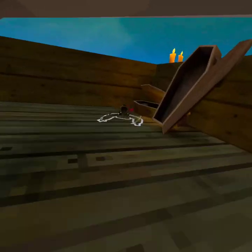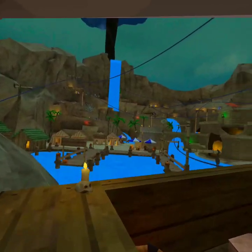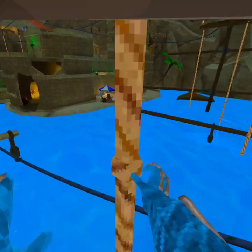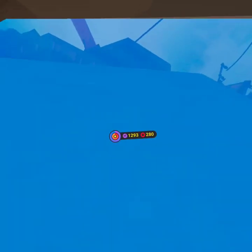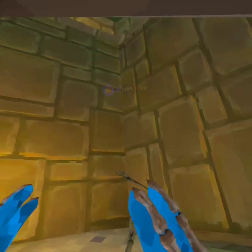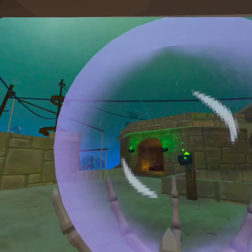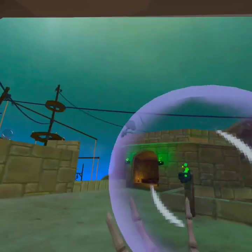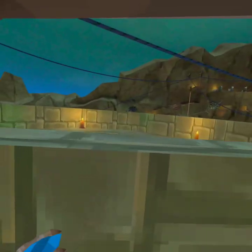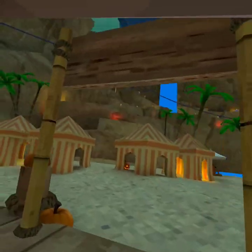Dead guy. Dead pirate. More bones. Cold room — another cold room, and I guess there's a coffin. Yeah, pretty much everything's still the same at the beach, except for the Halloween decorations. Lucy can spawn here too. There are pumpkins everywhere in like every map.